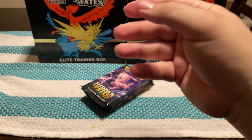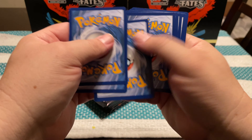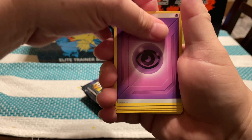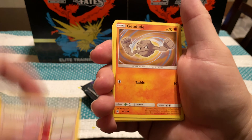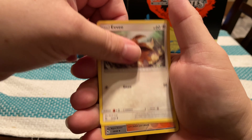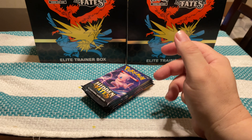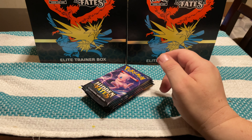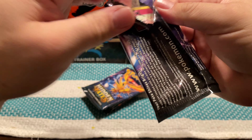Last but not least — Hidden Fates. Let's knock these out. Stay away from the secret rare birds; I've got quite a bit of those already. Energy, Charmeleon, Magmar, Scyther, Ekans, Voltorb, Geodude, Clefairy, Reverse Golem, and a Mew.